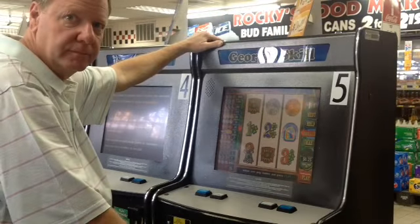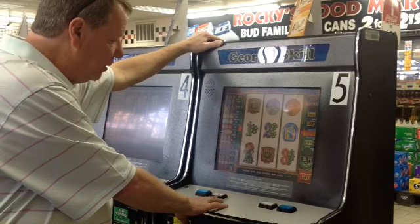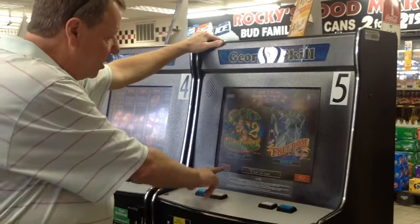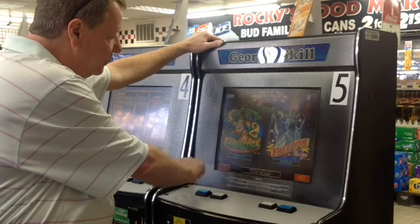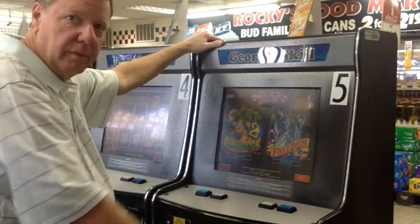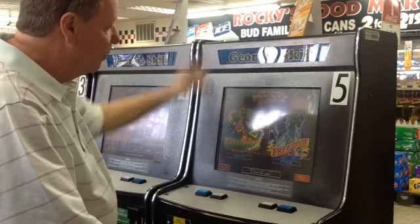Now, if you were going to cash out — collect, or whatever you'd call it — there's a ticket button here. You would press it, and you would go to collect right here. It would be lit up, and that would be it. Then what would happen? It would print a ticket.